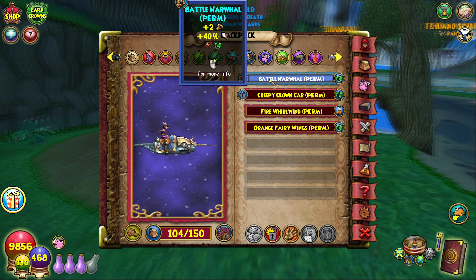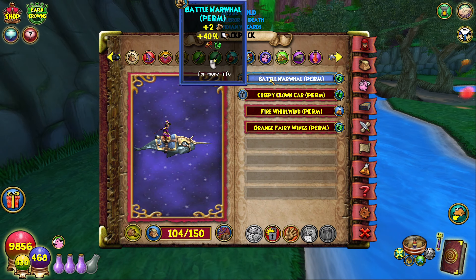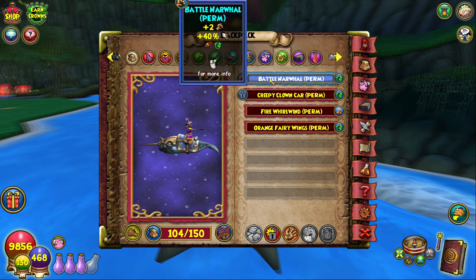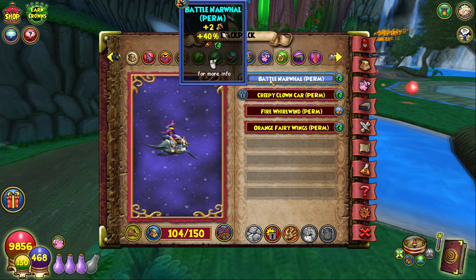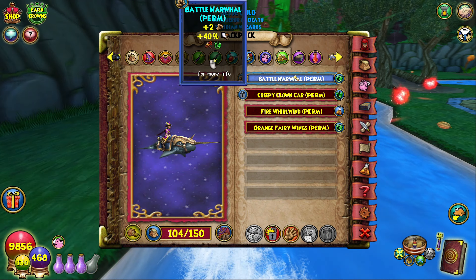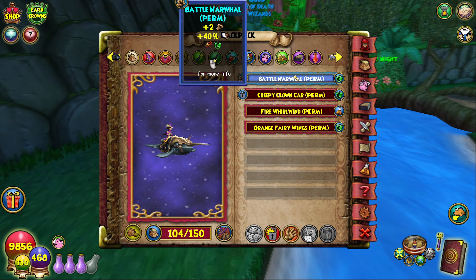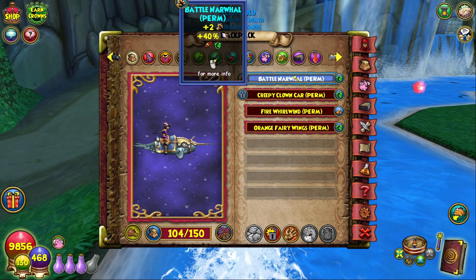For the mount, this is technically free — it's the Battle Narwhal. This is the only mount in the game you can get for free that gives damage. You can fish this up at the Polarian Explorer's Bundle House, which you can access via Castle Tours or through a friend. This is one of three stat mounts I think that you can get for free, and this is the one that gives damage, so definitely go for it.